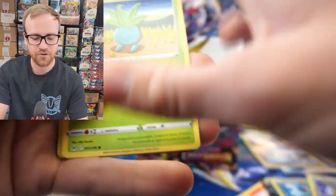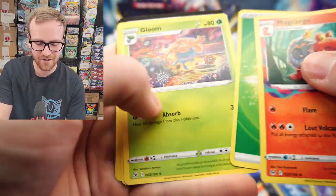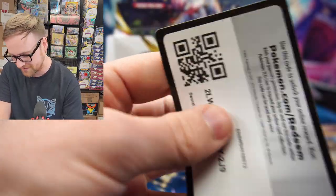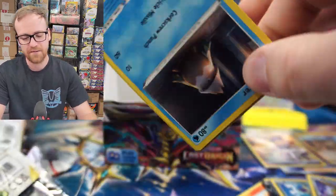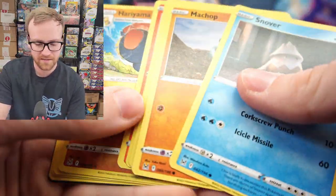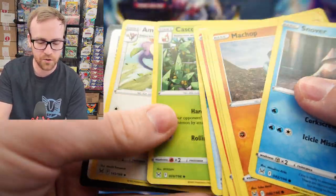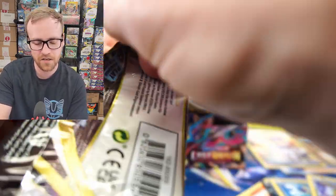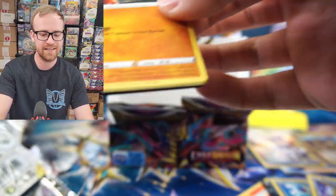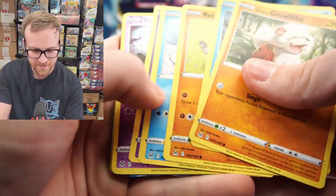Is that our fifth or sixth Trainer Gallery card? Got the Ape of Bomb and the Med Cargo. We've got about five packs left. I still think we have a couple V cards left inside this box. We got the Comfey — good, powerful card. Make sure you guys pull those out of your bulk. Those Comfeys go into just about every single Lost Zone deck — it allows you to draw two cards, place one into your hand and place the other into the Lost Zone.